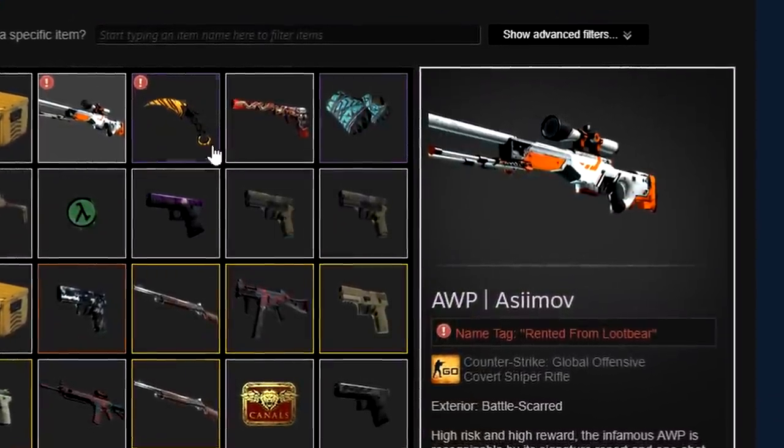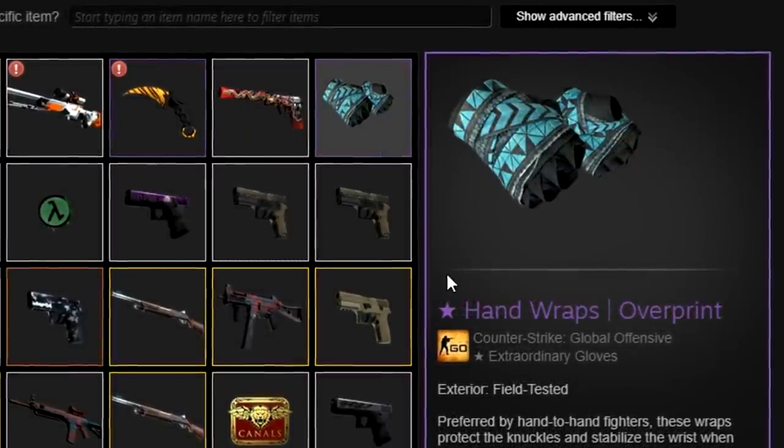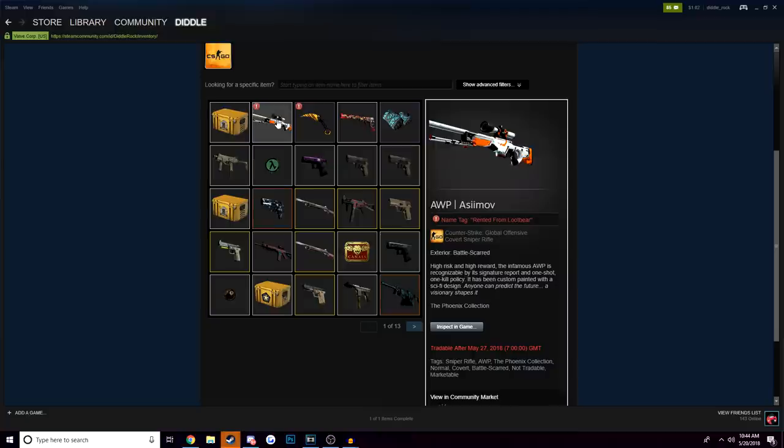What I ended up going with was the Op Asimov, the Karambit Tiger Tooth, a USP Kill Confirmed, and a pair of Hand Wraps Overprint. On the two skins I would be primarily using, I put 'rented from Loot Bear,' hoping that somebody would see that name tag and call me out on my flexes being fake.